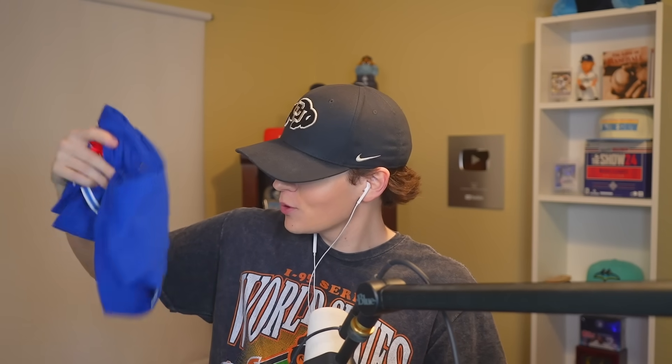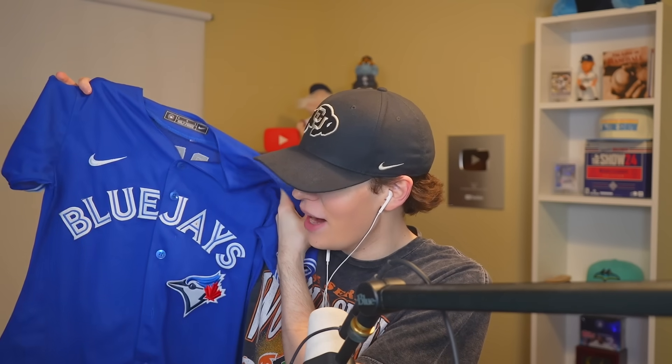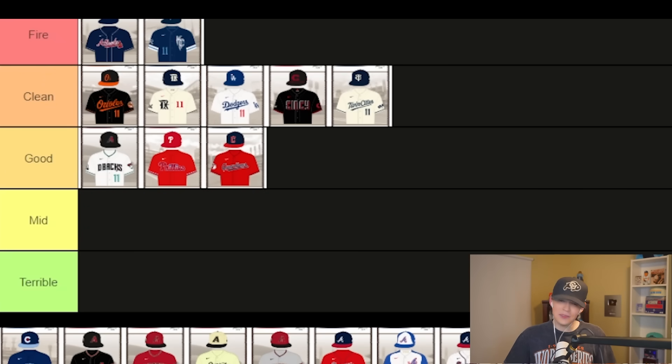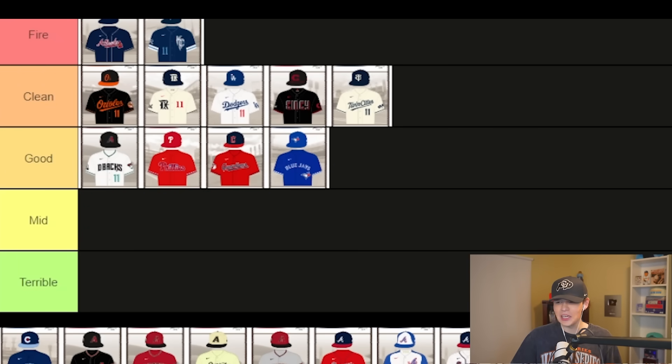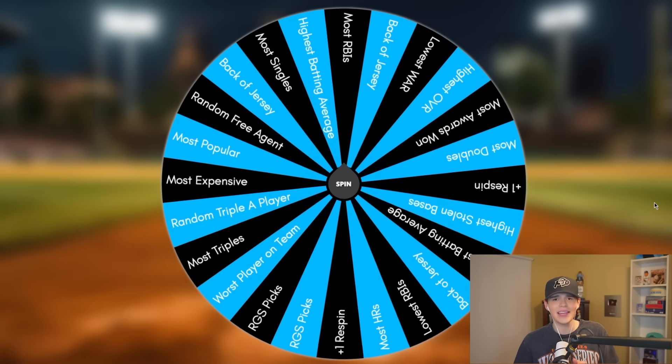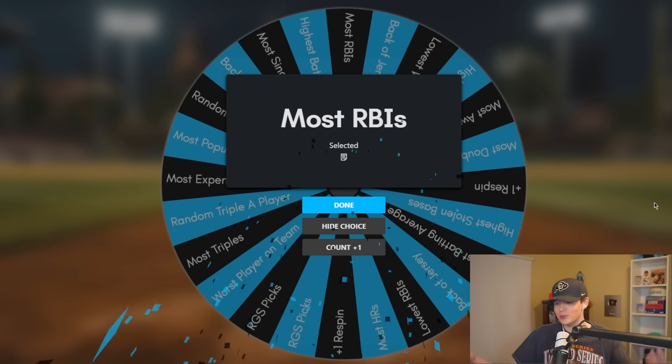We still desperately need some outfielders. What do we got — oh, Blue Jays! Oh my gosh, this thing is tiny — somebody ordered me a kid's jersey, are you kidding? I know I look 12, but come on. I like the rebrand. Despite that being a kid's jersey, let's just go good. We need an outfielder and there aren't that many outfielders for Toronto. Most RBIs — so who is going to have the most RBIs?